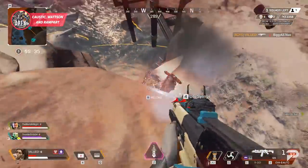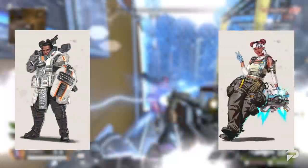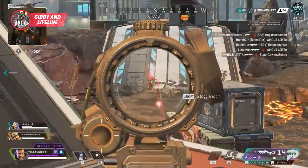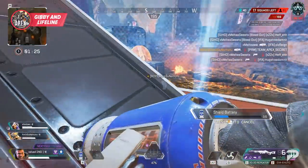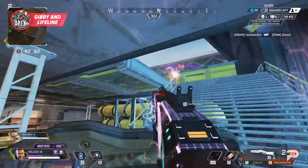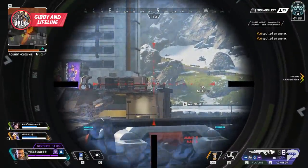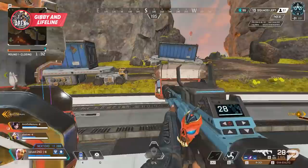Unlike Caustic or Watson who rely on traps or overtime damage, Rampart has her barriers and a blaze of bullets — so if you want a defense-heavy legend that feels more aggressive, give Rampart a shot. Also great passive picks that work really well together: Gibraltar and Lifeline. These are the king and queen of keeping teammates alive, with Gibby having his bubble to prevent incoming damage. He really shines when popping his bubble, pulling up his gun shield, and preparing for an enemy push — he's by far the tankiest legend in the game.